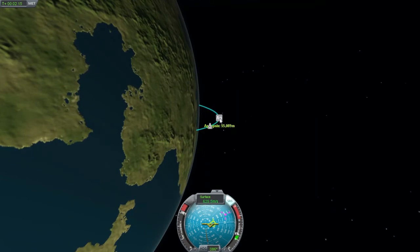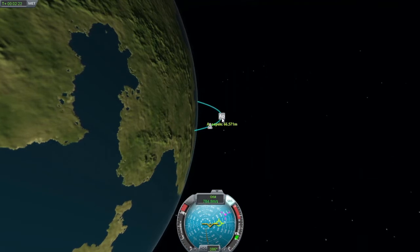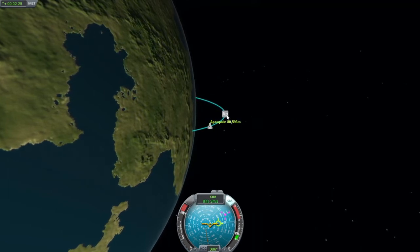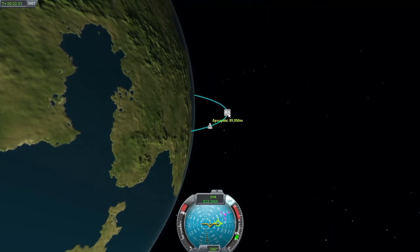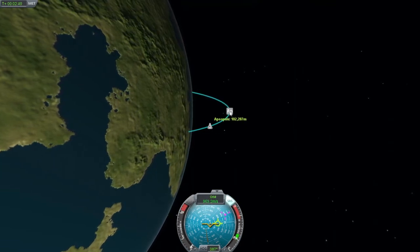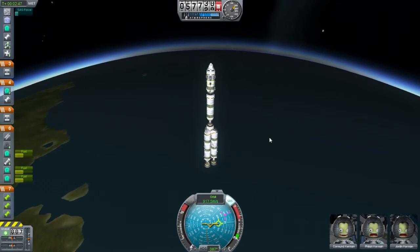Hopefully we're still going to have some fuel left. I wish it would show the stages over there. Hopefully we're going to have some fuel left in the main rocket to achieve orbit — I'd rather not have to use the secondary stage to do that, but we might have to. Almost there. Let's start slowing this down and cut the engines. We'll just coast for now. We've got half a tank of fuel left — that should be plenty to get into an orbit.